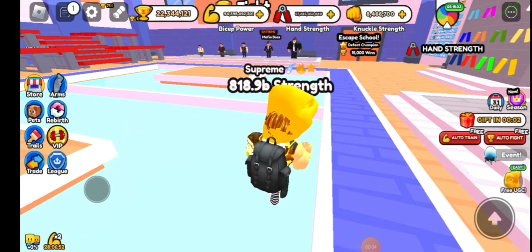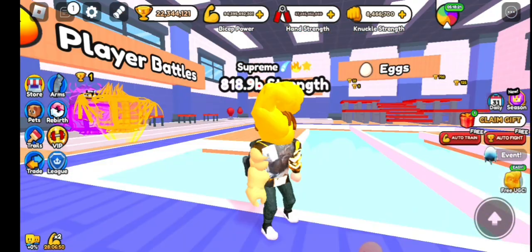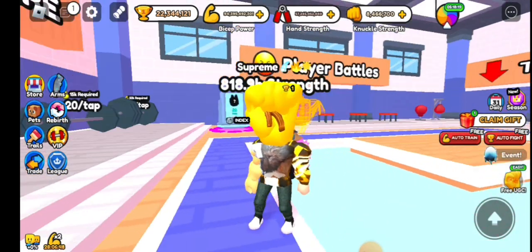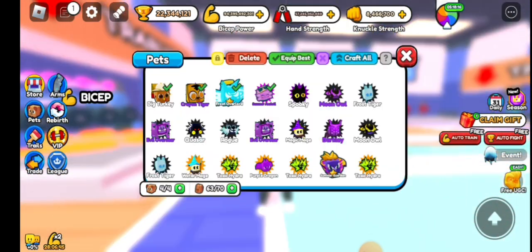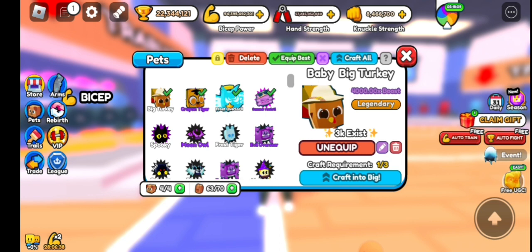Welcome back. Today I'm going to show you how I got the Knucklehead UGC item. If you didn't know, they just added this — if you get the Knucklehead UGC, you will unlock a 4000x pet. The Baby Big Turkey is a 4000 times boost, it's legendary, and only 3,000 exist, so it's really rare.